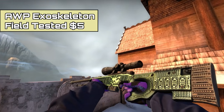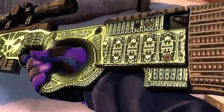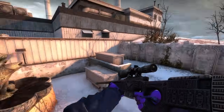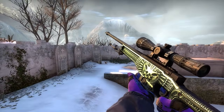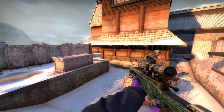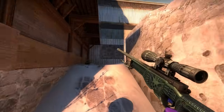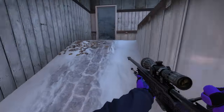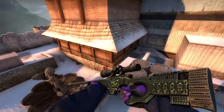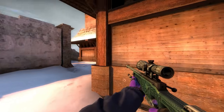To start things off, we have the AWP Exoskeleton Field Tested. This skin is amazing — it's from the new operation, specifically the Operation Broken Fang case. You can pick one up for about five bucks, which is incredible. It has a really cool skull design that looks like it was designed by an alien, and it has a pearlescent effect so it literally changes colors depending on the position of the sun. Pretty insane RTX-looking stuff.